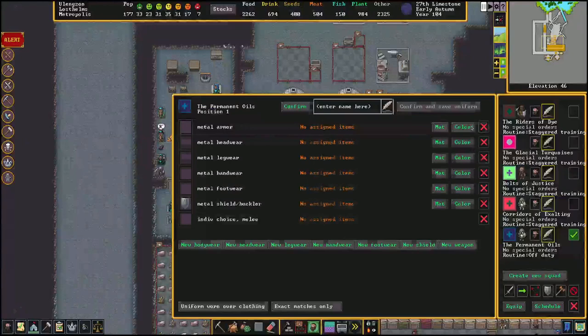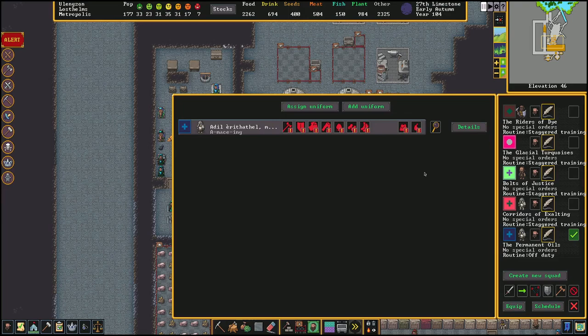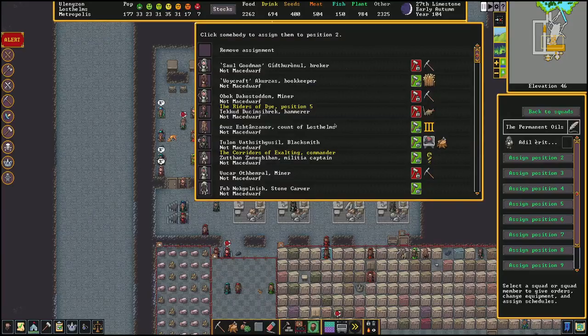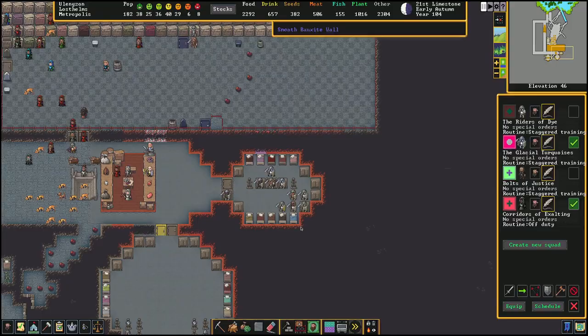I don't want this to have just any weapon — I want this to be a specific kind of guard, specifically a mace squad. Now that we have him a mace, we're going to save this as a uniform. We'll confirm and save the uniform. Now we can see that we have the mace on our leader, so we're going to click 'assign a uniform to the squad' and assign it the mace uniform. Now we're going to see who in our fortress has a mace skill.